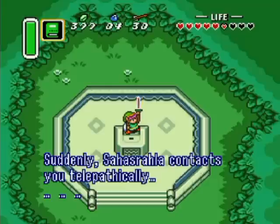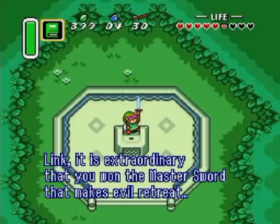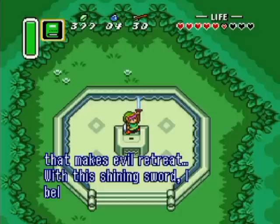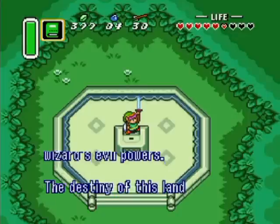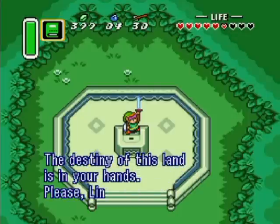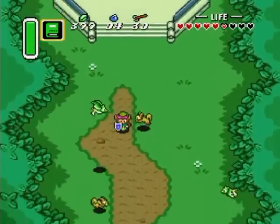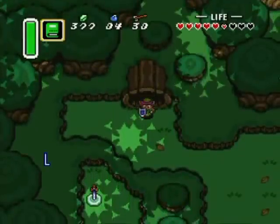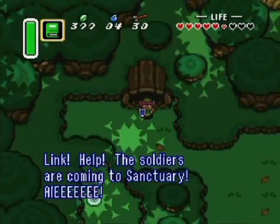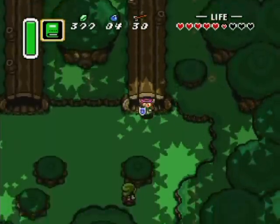Suddenly it contacts you telepathically. 'Link, it is extraordinary that you won the Master Sword that makes evil retreat. With this shining sword, I believe you can deflect the wizard's evil powers. The destiny of this land is in your hands.' Then: 'Link, help — the soldiers are coming to the sanctuary.' So we've got to go to the sanctuary next.